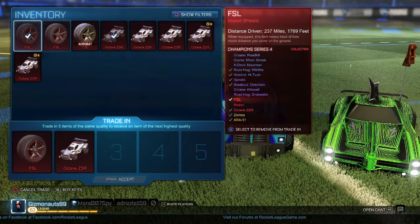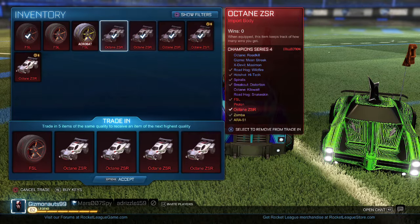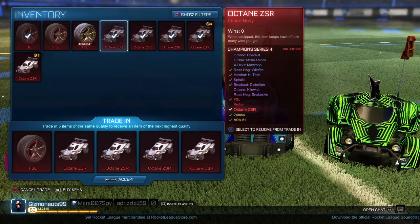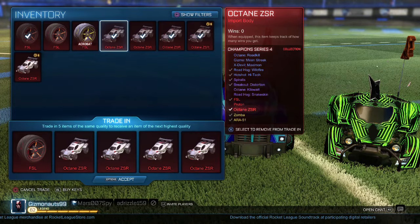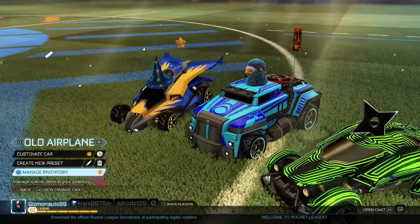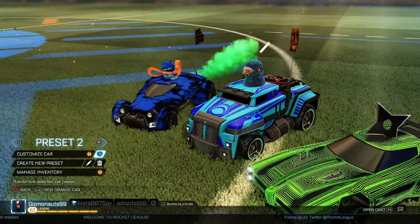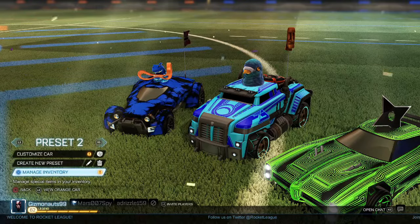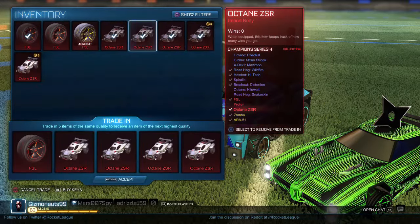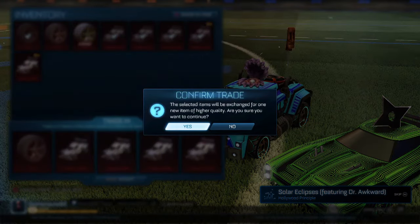I could trade in five ZSRs. I'm gonna trade in four ZSRs and an FSL — this could be money right here. Should I do the triple switch tactic for this too? Oh definitely. Okay, here we go — one, two, I just got the Clamshell topper, boom! All right, manage inventory. FSL, Octane ZSR, Octane ZSR — four Octane ZSRs. The moment of truth. I don't know that I've ever gotten exotic Panic wheels from a trade-up, maybe one time.